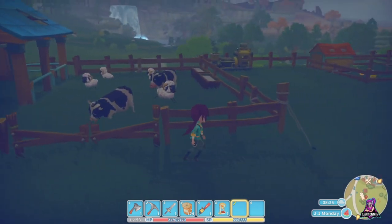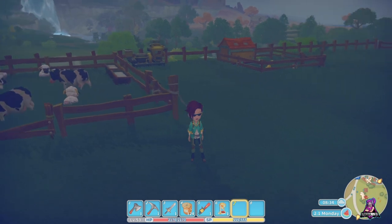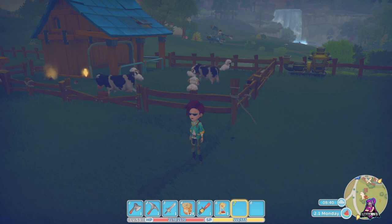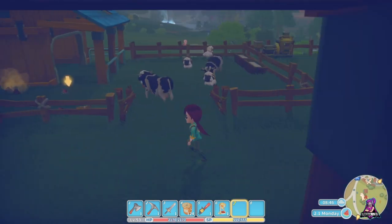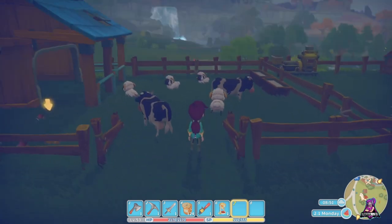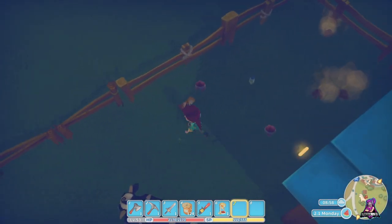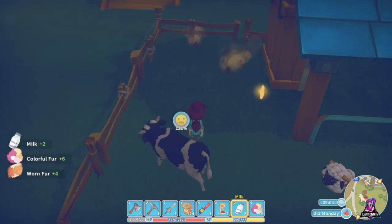Livestock are not essential. There's nothing you're going to gain from them that you can't gain elsewhere in the game, but they're a convenience factor. For example, once you raise your cows and sheep to full-grown, they'll give you milk, colored fur, or worn fur every day. You can see I've just gathered all those — the two cows gave milk, and the four sheep gave the worn fur.